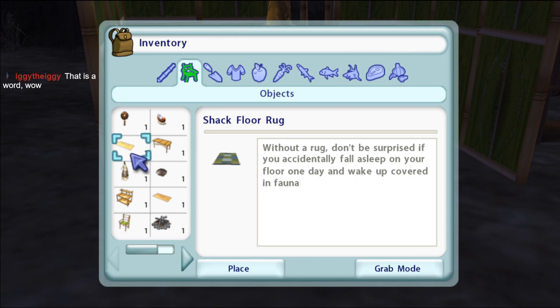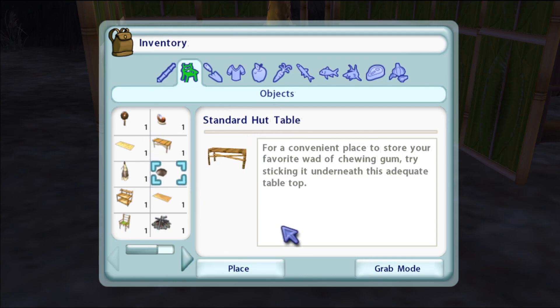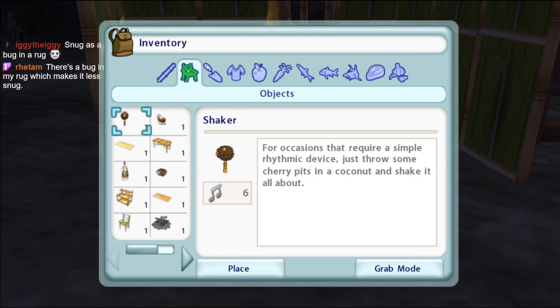What is this? That's not what it looks like in the game - what's this thumbnail? Without a rug, don't be surprised if you accidentally fall asleep on your floor one day and wake up covered in fauna. I'm not putting bugs in my rug! Here's a fun experiment: once you finish weaving this rug, wrap a few bugs in it to test its snugnicity. As snug as a bug in a rug, yeah.